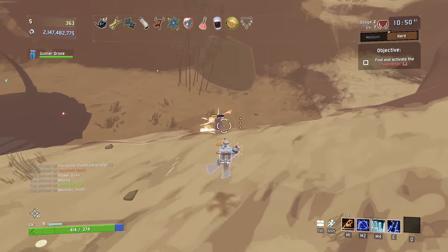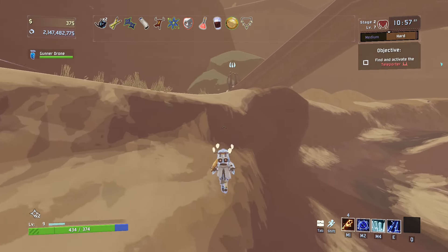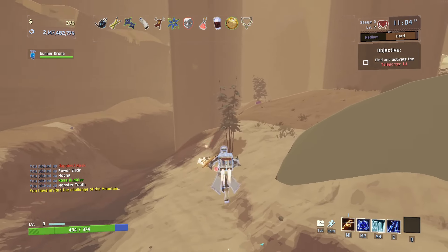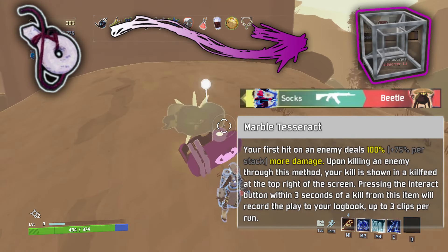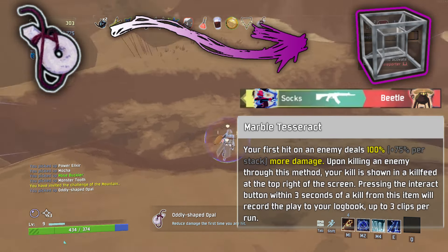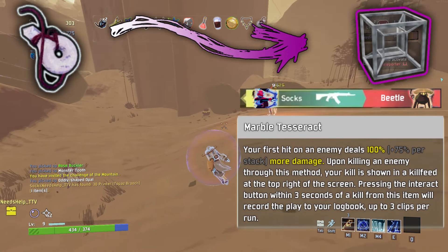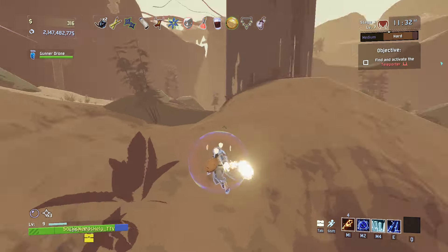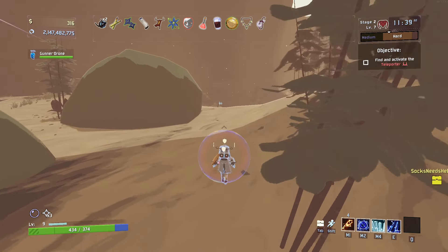While the oddly shaped opal is a very good item that has saved me more times than I can count, I always found it kind of boring. There isn't much of an incentive to stack it, and I always thought that was silly. So, with its void item counterpart, I wanted an item that followed the niche of being activated with the first of something. Marble Tesseract. Your first hit on an enemy deals 100%, plus 75% per stack, more damage. Upon killing an enemy through this method, your kill is shown in a kill feed at the top right of the screen. Pressing the interact button within 3 seconds of a kill from this item will record the play, up to 3 clips per run. It's simple, but I kinda like it. It's a better version of the crowbar that doesn't punish you for having drones that whittle down enemies below 90% health. This would activate much like the void-sent flame, and would be very fun to use on loader. Ignore the second half of this item's description, by the way — I'm writing this at 6am, and I just think that's funny.